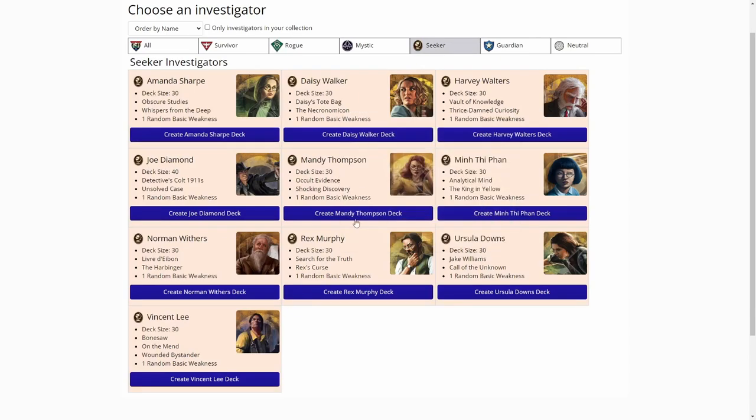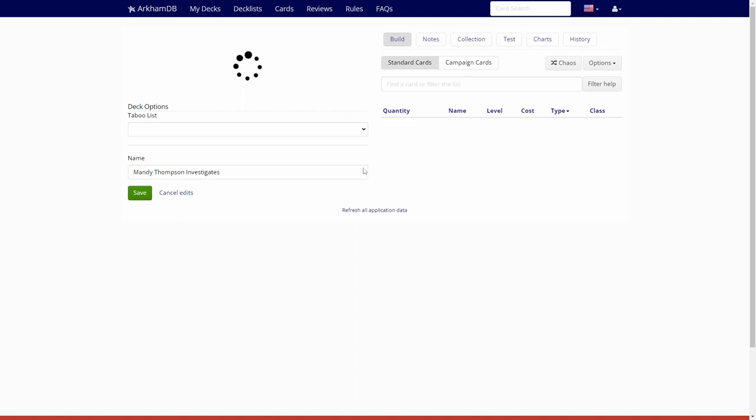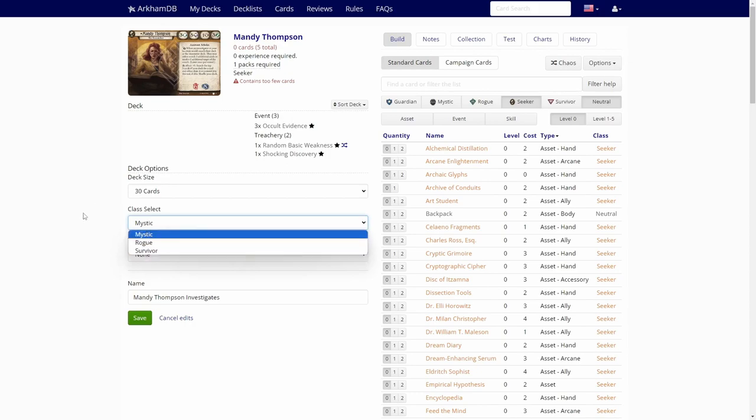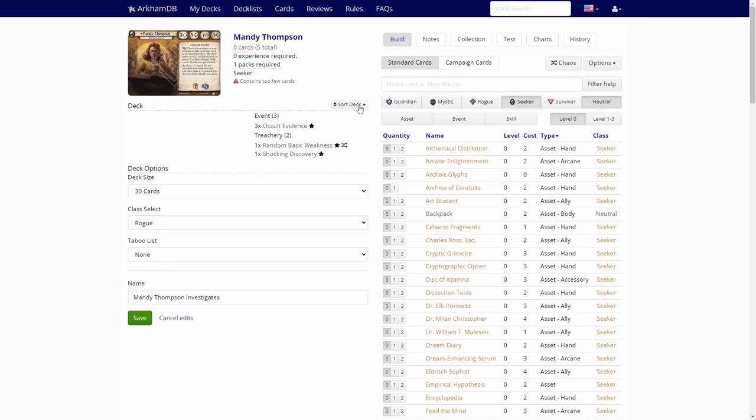Where is she? There in the middle. So as I said, I will pick the 30 cards. I'm actually interested in using rogue cards this time. We'll see what happens with that, but we are not using the taboo list, so we'll just push the chaos button here and see what we get. Let's hope we get a decent deck.